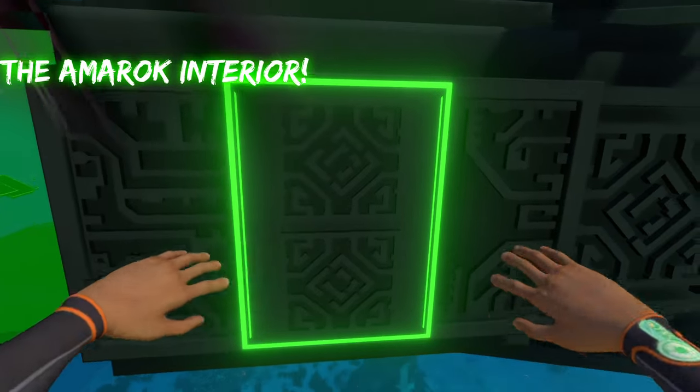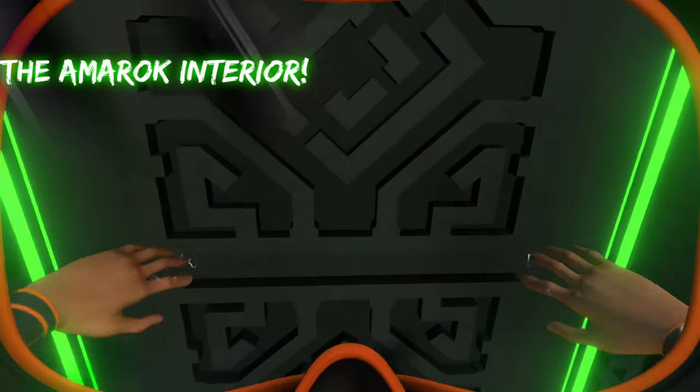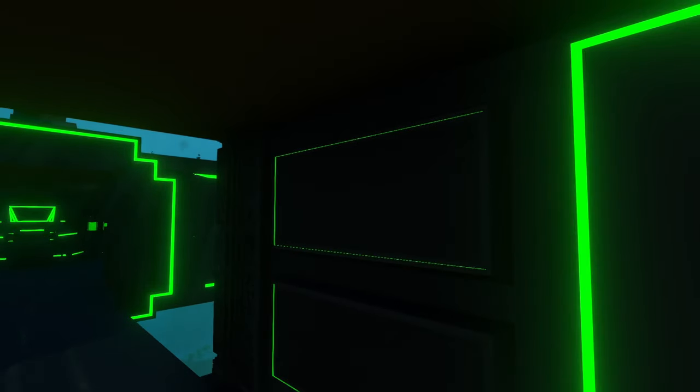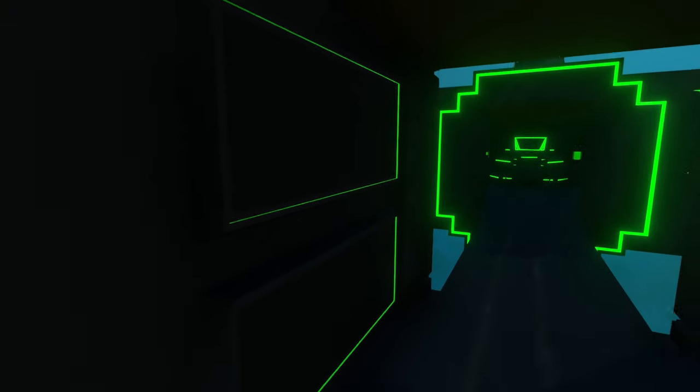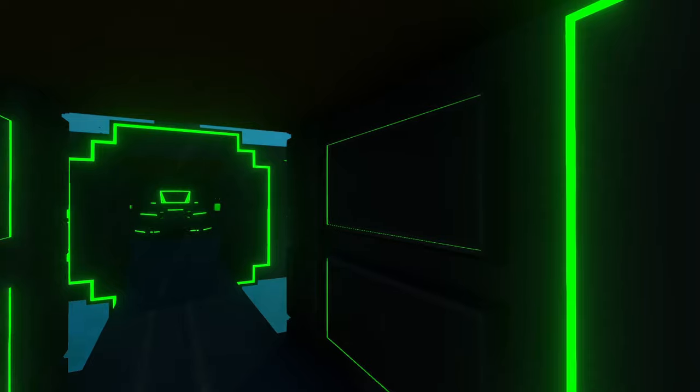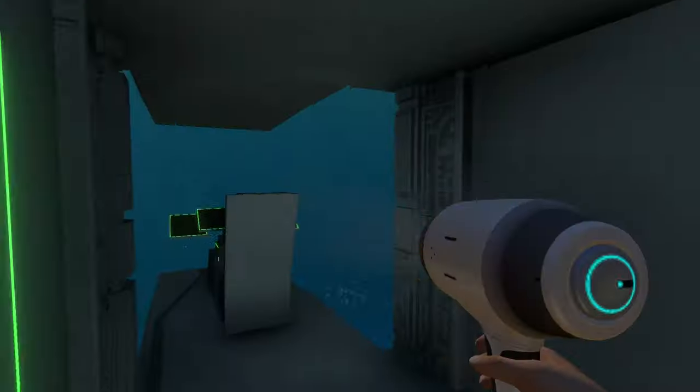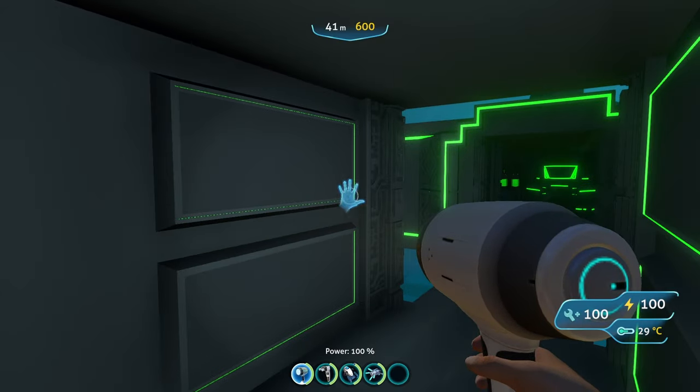When we head inside we just go up to this door and click to enter. Looking to the left we've got the cockpit where the seat is for piloting. Looking to the right we have storage on the wall — four storage units total, two on the left and two on the right, with pretty decent capacity. We'll look at the pilot seat last; let's check the base depth of the submarine first, which is 600 meters.